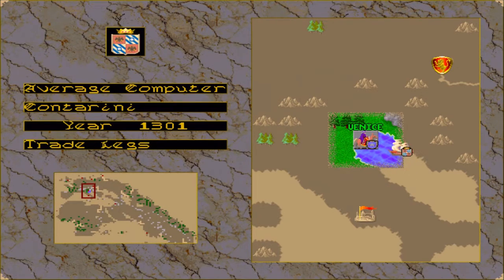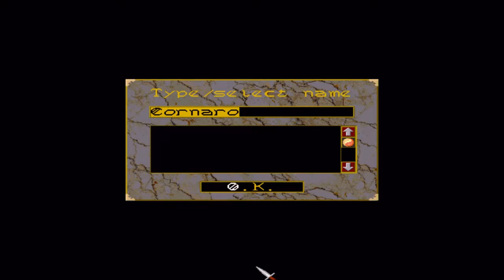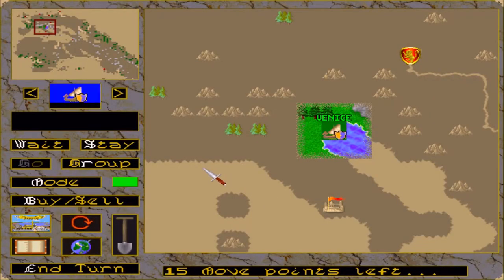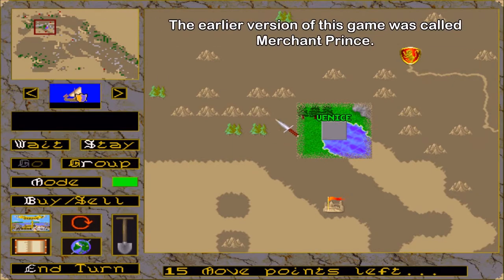They're playing before we even get in. We have the epic name of Kornaro. Now we can actually pick some cool crests — let's go simple. One thing I can see right away is that the graphics in this game are different compared to Merchant Prince, which was very close to the graphics in Hammer of the Gods. This is obviously an updated version. Other than that, we start out in Venice — that's the same.